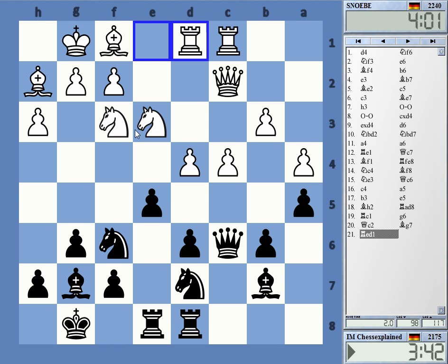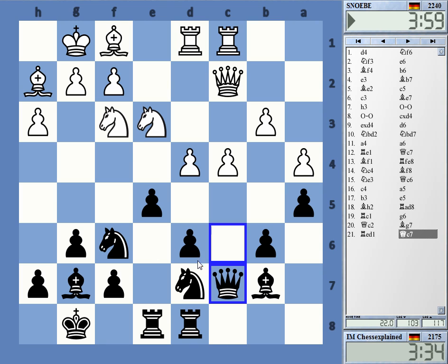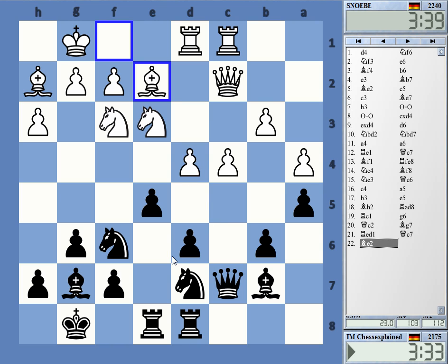I want to put some pressure on this knight, so maybe move the queen away — over here — so that I may at some point threaten to take on f3. It would also be nice to see d4-d5, which would give me the square on c5.